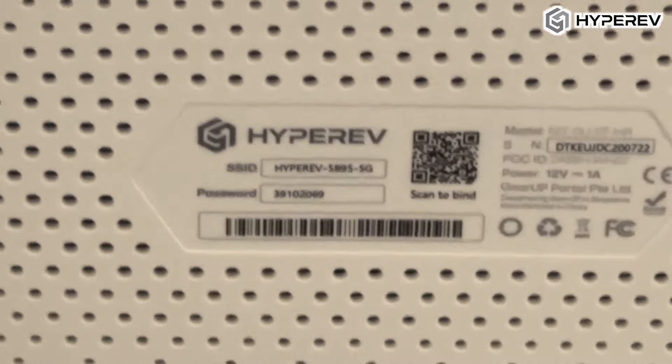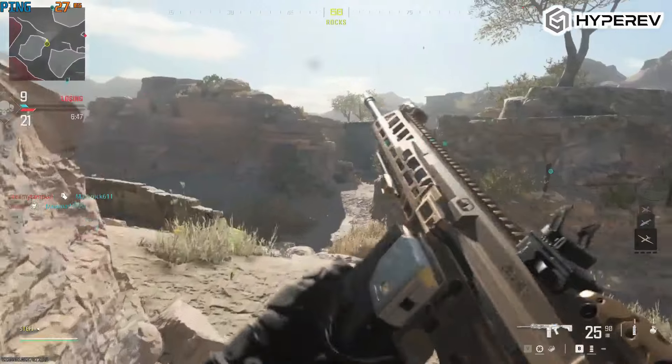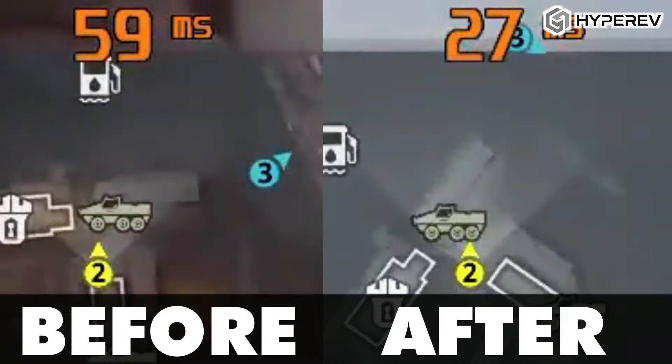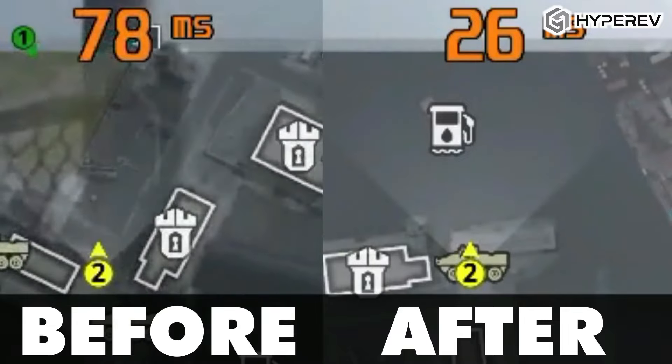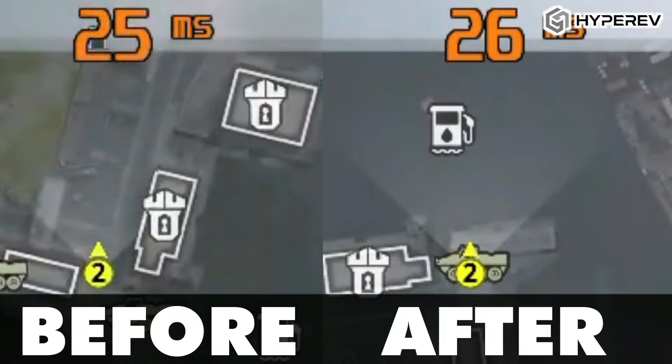I started out by testing the Hyper F on my PC. I was playing Fortnite, Call of Duty Warzone and Valorant. Without the router, I had frequent ping spikes, but once I turned on Hyper F and activated its adaptive intelligent routing feature, it automatically connected me to the best possible server and the result was smooth, uninterrupted gameplay. The difference in packet loss was night and day — when Hyper F was on, the game ran flawlessly.